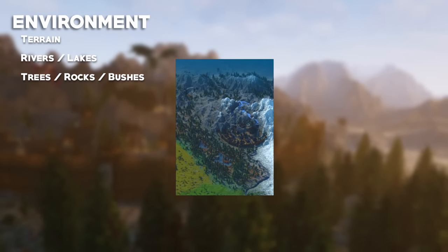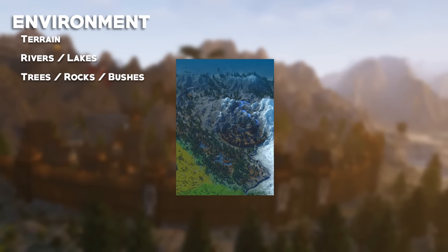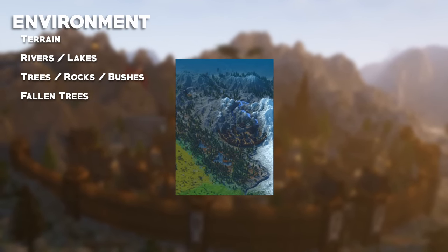We'll add in some custom rocks and bushes to fill out the forest floor, and as an added bonus, create some fallen trees that have been ripped up from the ground.